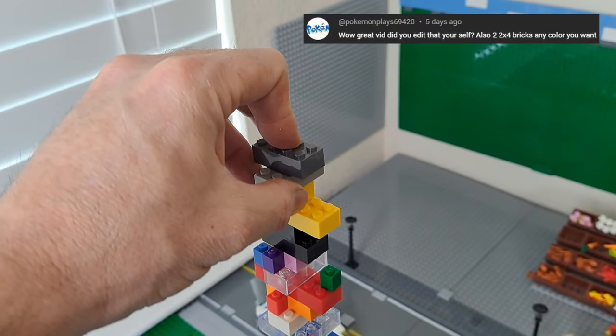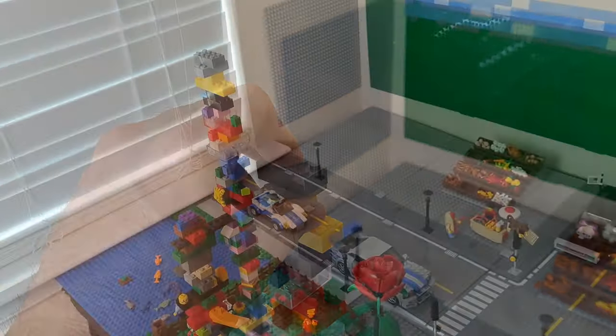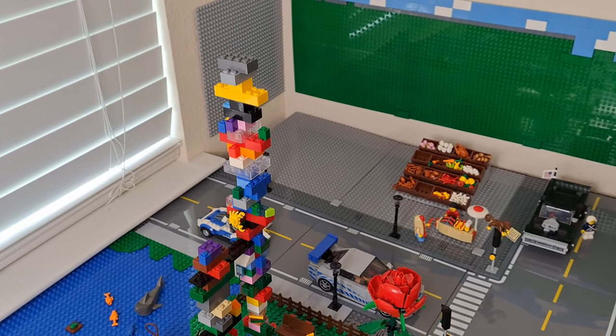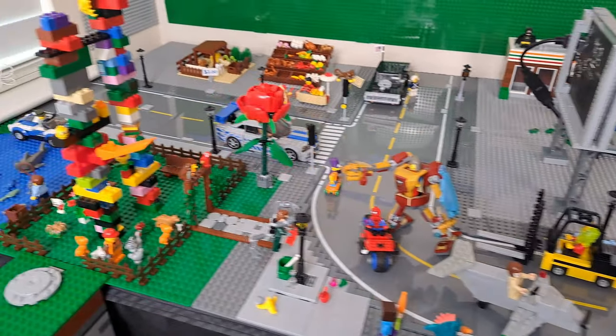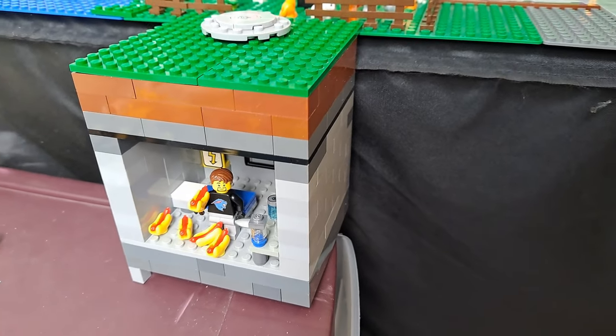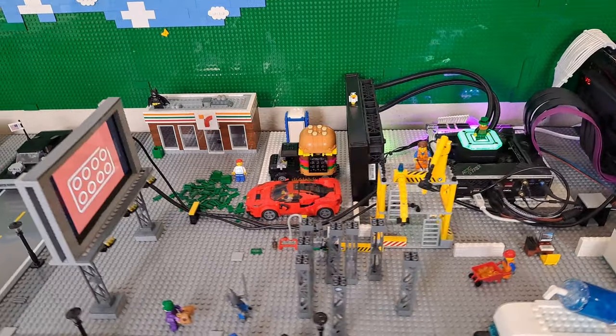On the tower, the only request this week is from Pokemon Plays — he asked for two 2x4 bricks in whatever colors I want, so here it is. Help me out in the comments: what do you want to see on the tower next, or what do you want me to add to the city? Thanks for checking this out — stay tuned for next week where I continue to build requests into this city.